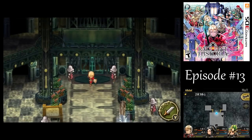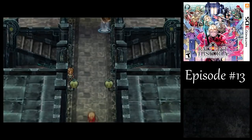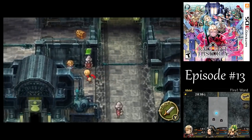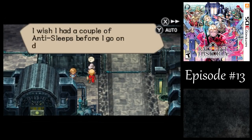We already have the side quest, but we'll have access to the guard who wanted those anti-sleeps that we bought earlier at the Sand Fortress. And you can tell we can complete the side quest by the green marker over the guy's head.